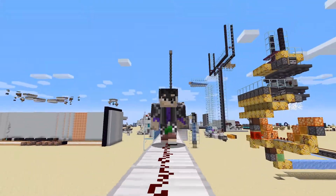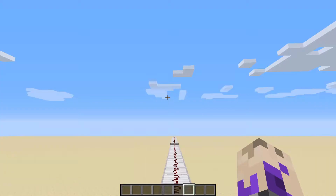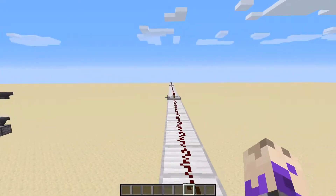Hello guys and welcome to another short tutorial video where I'm going to show you how to use an enderporter. An enderporter is an enderpearl stasis chamber which gets activated when you want to teleport long distances.